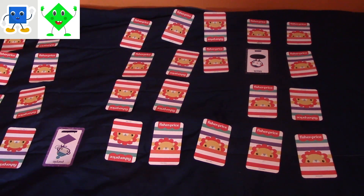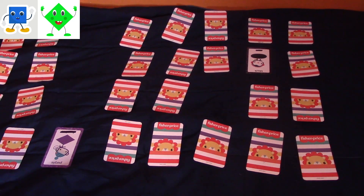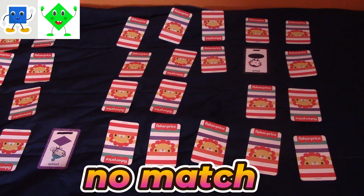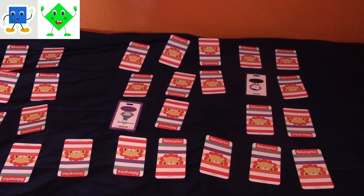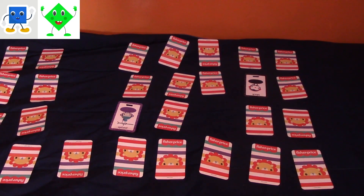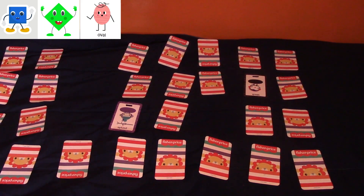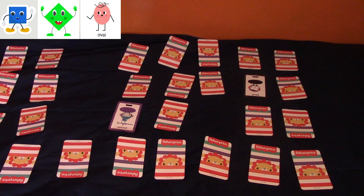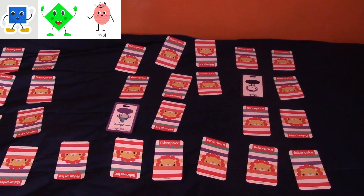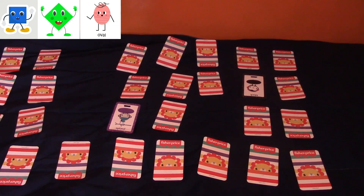I've turned over a purple rhombus and a black oval — not a match. Then I see a purple oval and a black oval — that's a match! So now I have three of the shapes: I have the square, the rhombus, and now I have the oval. I only have three more shapes and I win the game.